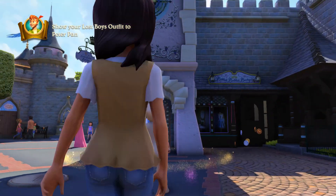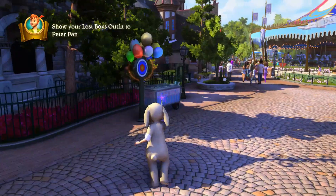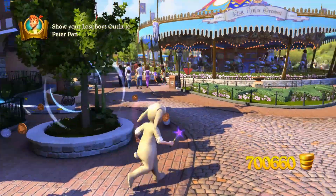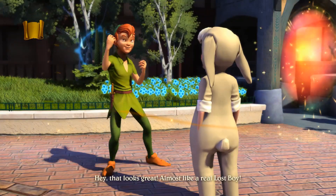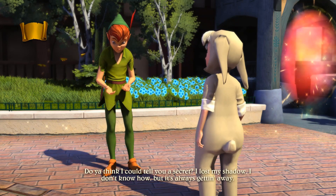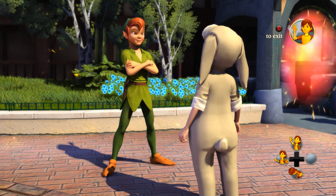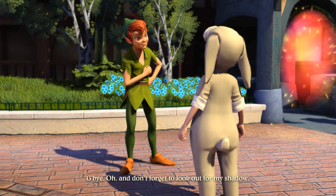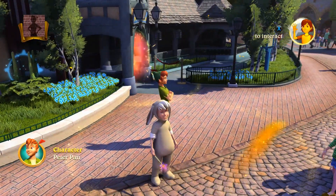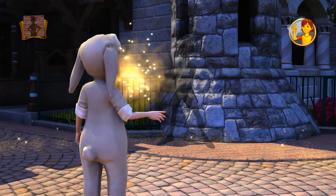What's it telling me? What do these balloons do? Absolutely nothing. 'Show Peter Pan your outfit.' Peter Pan: 'Hey, that looks great — almost like a real lost boy. Can I tell you a secret? I lost my shadow. I don't know how, but it's always getting away. Would you help me find it? I know it'll be easy for somebody as smart as you.' His shadow is literally right there!